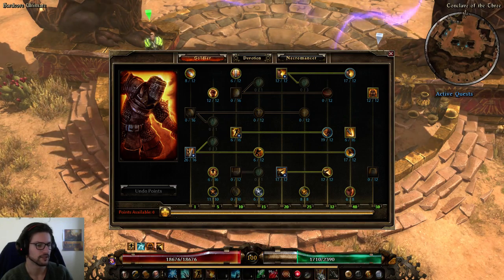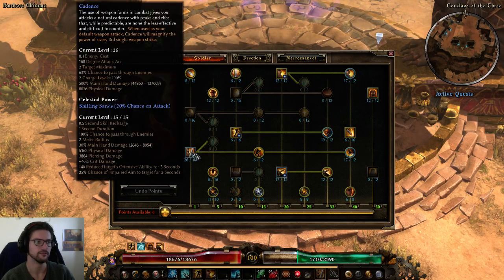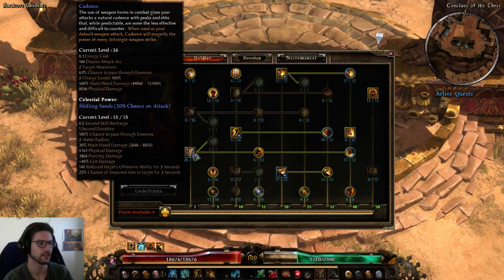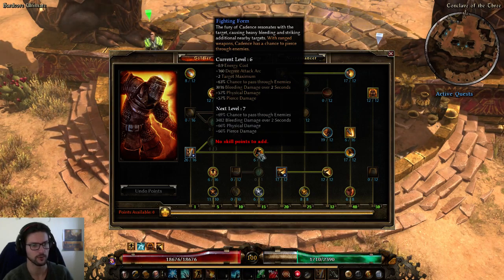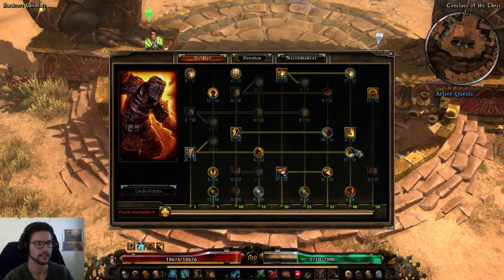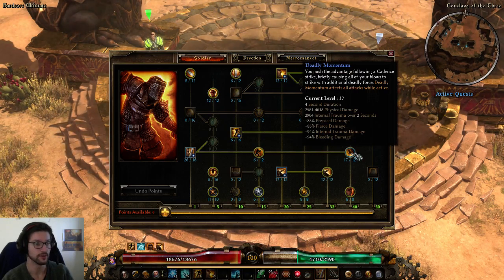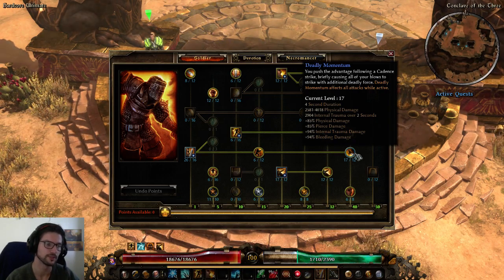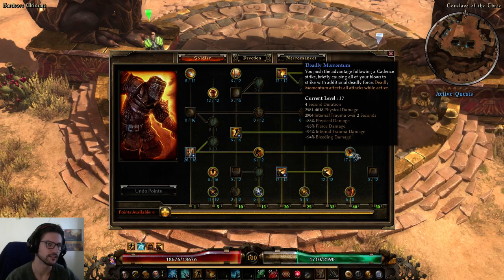Cadence is obviously our main attack. Leviathan got changed to benefit a cadence-centered playstyle even more. We got 26 out of 16 points in Cadence, one point in Fighting Form — this is only really worth soft-capping when playing a ranged character; for melee, one point is enough. We also have maxed out Deadly Momentum at 17 out of 12. The more points you can get here the better; 22 out of 12 would be way better but this is as far as you can go with this setup.